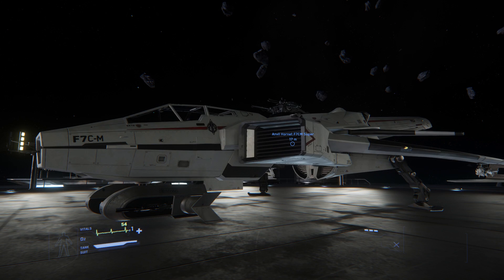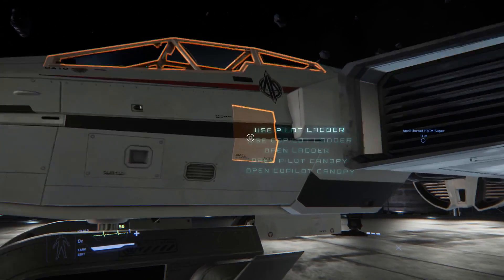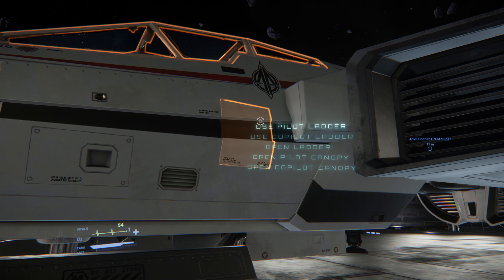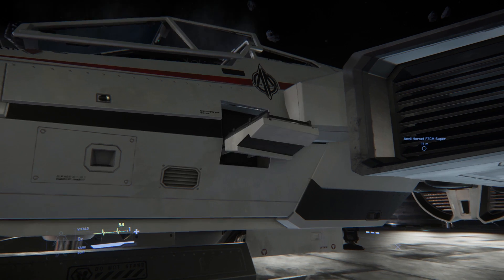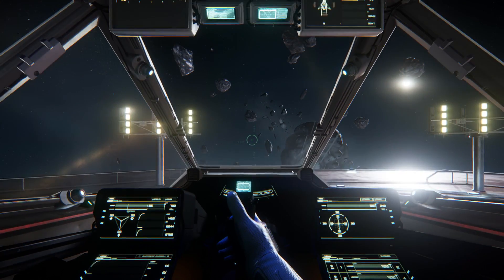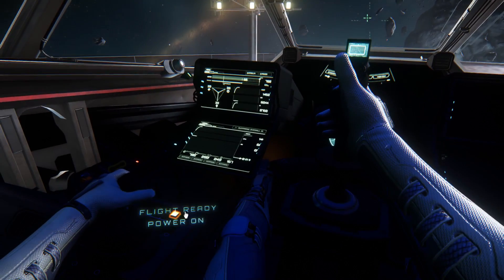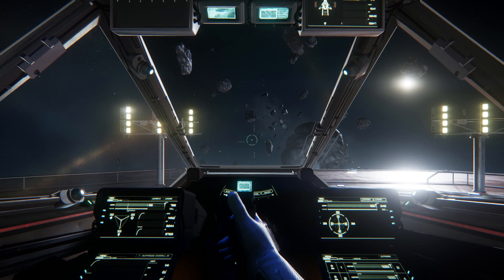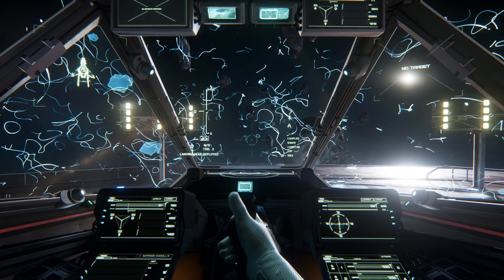With all the on-foot stuff out of the way, we can now move on to flight mechanics. To enter your ship, hold down F until the highlighted area turns orange, then use whatever means necessary — whether a ladder or ramp — to get inside. Your ship will likely start with its power and engines off. To turn them on, you can use the interaction menu and click either option, or press 5 to turn the power on, then 4 for the engines. To speed things up, press 8 to make your ship flight-ready immediately.